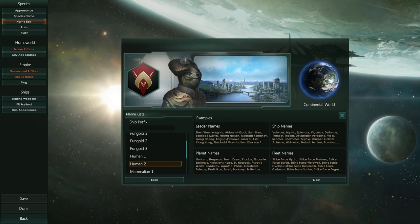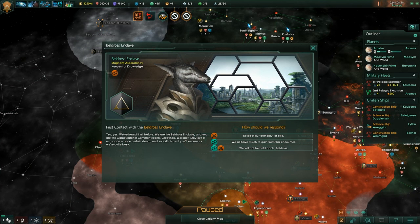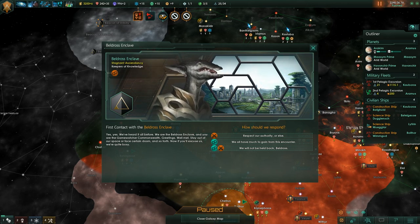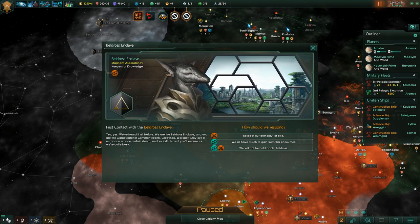The new enclave system is one such feature. Enclaves are remnants of past civilizations that have decayed into small but formidable factions. Enclaves come in three types: traders, curators, and artisans. Enclaves are a great resource to be used diplomatically, and each type of enclave offers something unique.